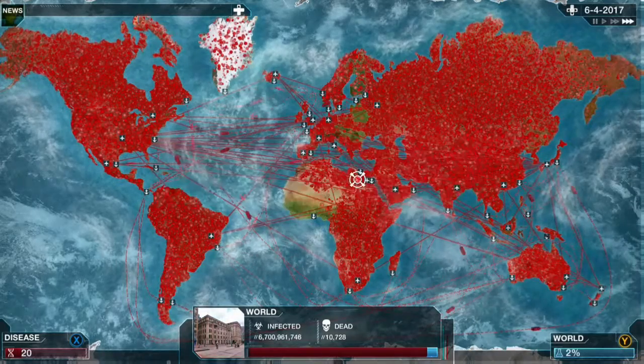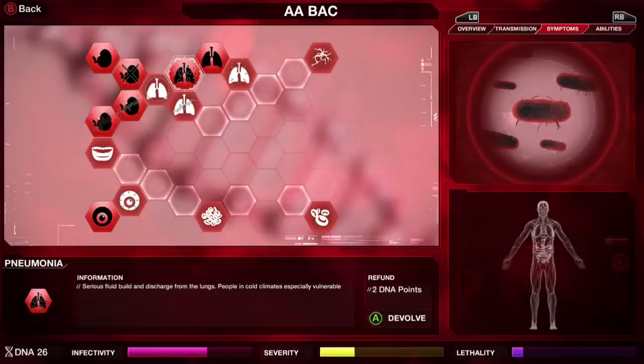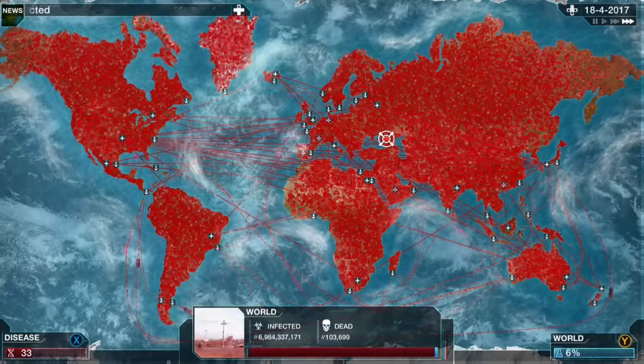We now have all six symptoms and that is everything we need in the Symptom tab. From this point on, you just need to de-evolve everything else you get. Now it is a waiting game until the Swine Flu Combo pops up.